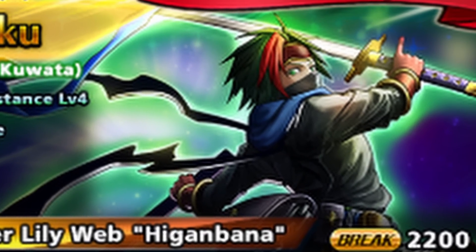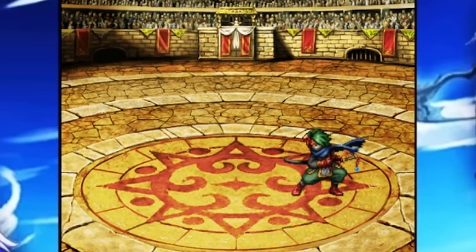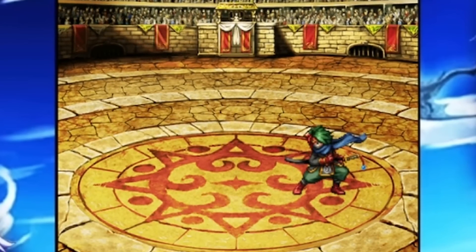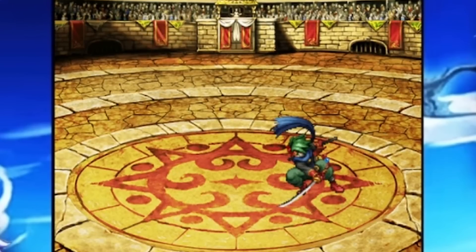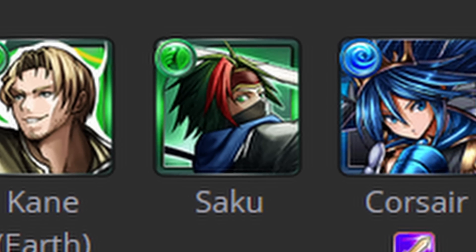Also, Saku got absolutely cooked. This dude is all about mitigating water damage - that's all he can mitigate - and he's not even the best at it. There are other characters in the game that do it better. On the tier list they've got this man in F-tier. I'm not one for tier lists, but whenever you see something like that, it's sad.